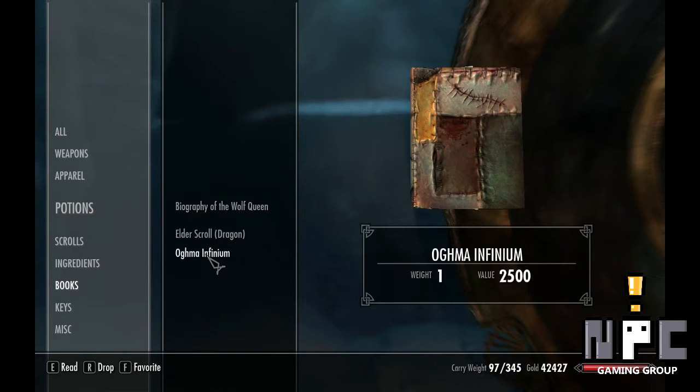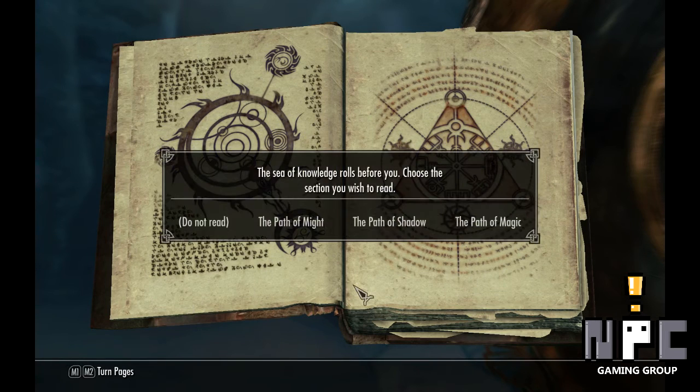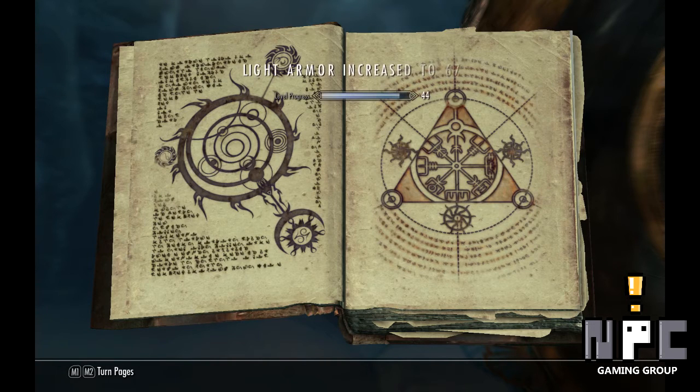Instead of just being a kleptomaniac, go into your inventory, look at your books, and grab yourself a little reading material. 'A sea of knowledge rolls before you. Choose the section you wish to read.' Note: you can only pick one. The Path of Shadow is pretty much all your sneaking skills, alchemy and poison, stuff like that. The Path of Magic is all the schools of magic. The Path of Might unfortunately also includes archery, which I'd really like, but I don't need one-handed and heavy armor for what I've been doing. So I'm going to pick the Path of Shadow — pick your playstyle and do your own thing. Also note: you're pretty much guaranteed to get a level. If you're trying to min-max your experience, wait until you just hit a level to read the book.